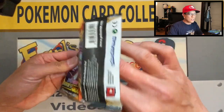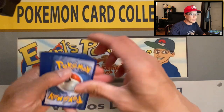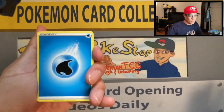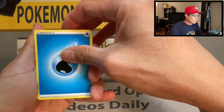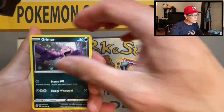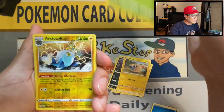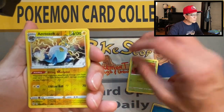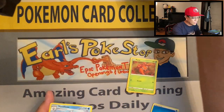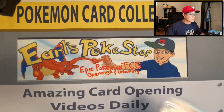I did an opening of a Darkness Ablaze booster box — I'll leave a link in the description if you missed that video. I pulled some amazing cards from that booster box, so go check it out. From this Darkness Ablaze pack: Water Energy, Dartrix, Staravia, Shiinotic, Grimer, Clink, Ducklett, Mareep, Paras, Artozolt, reverse holo, and a Vanilluxe non-holo rare. So we didn't pull anything great from that two-pack blister.